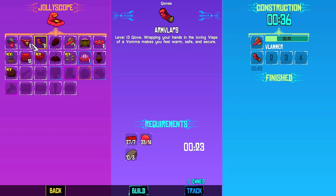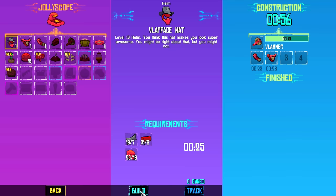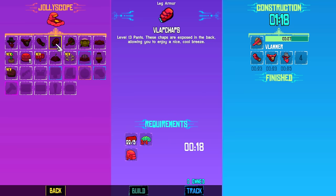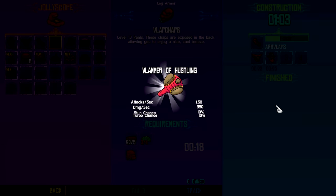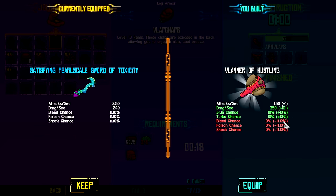We can also make the arm wraps, the chest, and the hat, which looks very, very cool. The chaps need 10 more of one material and one more of another, which we should be able to get. New weapon — it's got stun chance and turbo chance at 10%. That's pretty good. It's of hustling. I like that — the turbo chance is really, really good, and so is the stun chance. For melee, that's pretty much two of the things you want to get.